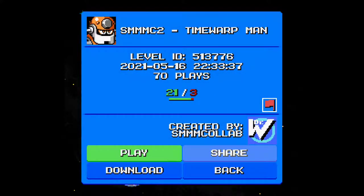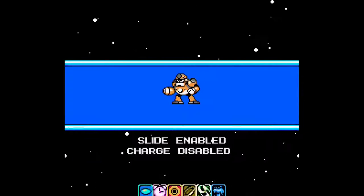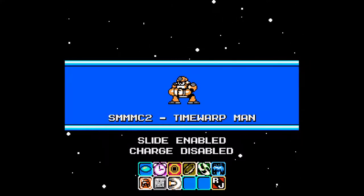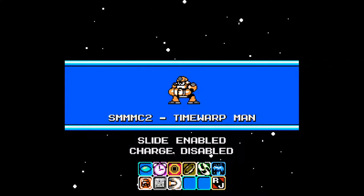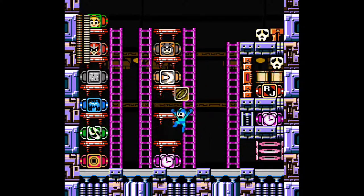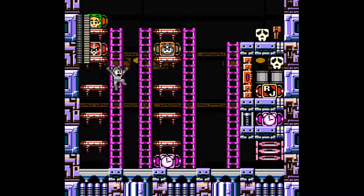We are back with the continuation and the final Robot Master of the Super Mega Man Maker collab here, and then we'll be moving on with the secret stage - the Elastic Man, or whatever it was called, something silly like that. Now it's been a while since we played with Proto Man, so I think that's who I'm gonna be playing with in this level here.